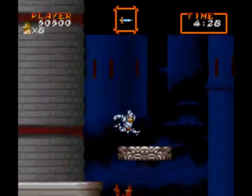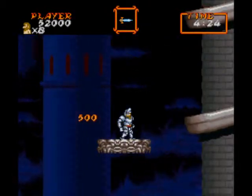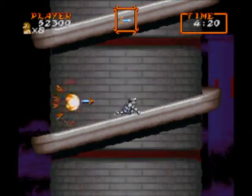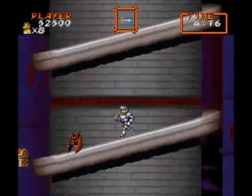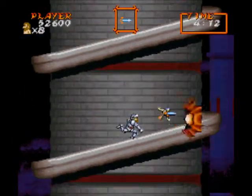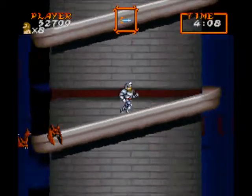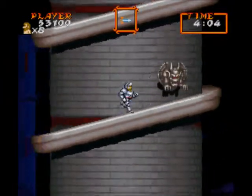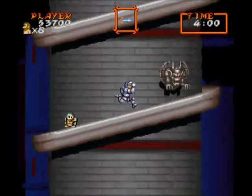My second favorite sub-weapon in Castlevania is the Holy Water. My third favorite is the stopwatch, and in fourth place the axe. My least favorite is the dagger in Castlevania. It's actually funny how in this game the dagger is more useful than the one in Castlevania — though sometimes it's useful, sometimes it's not.